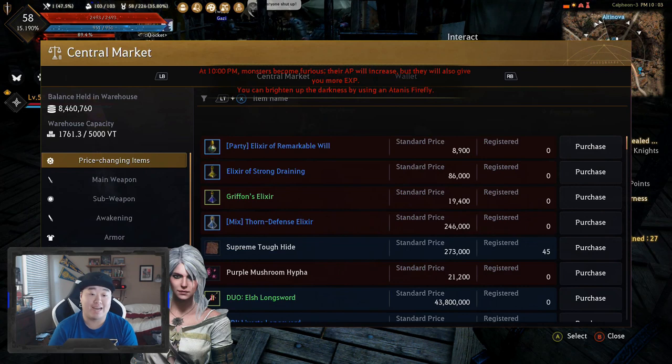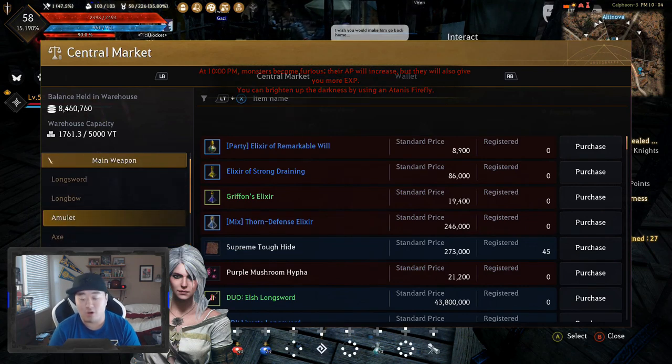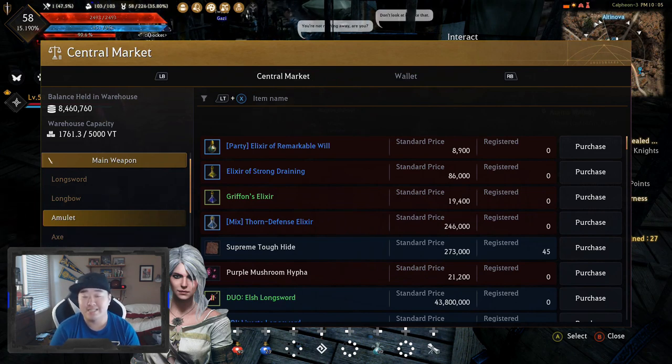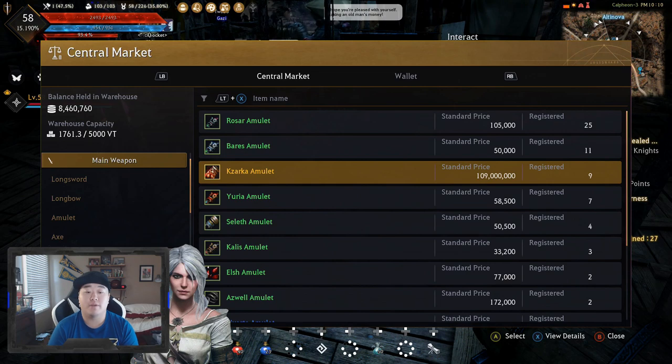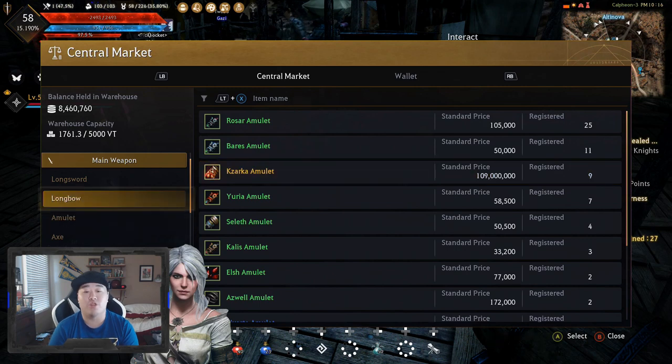Otherwise you have to buy it off the central market, which is what I did. I tend to buy all of my gear off the central market. It's a little harder on PlayStation now because there's not as much stuff readily available for people to sell. Once people are all hitting level 56, which I'd say is about another week or two, stuff should become more readily available on the auction. I don't personally enjoy the RNG randomness of upgrading on my own, so I'll do it up to plus 15 maybe, but anything past that I just buy off the central market and save myself the headache.